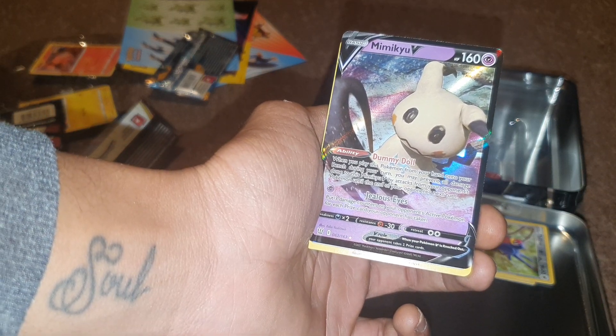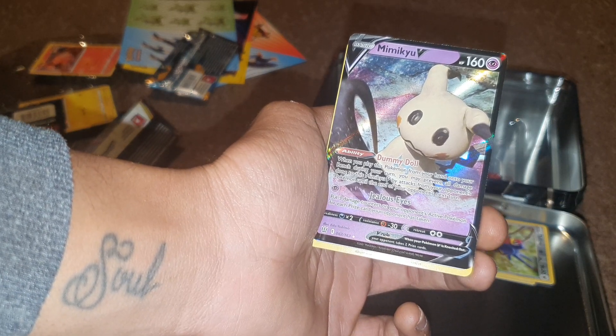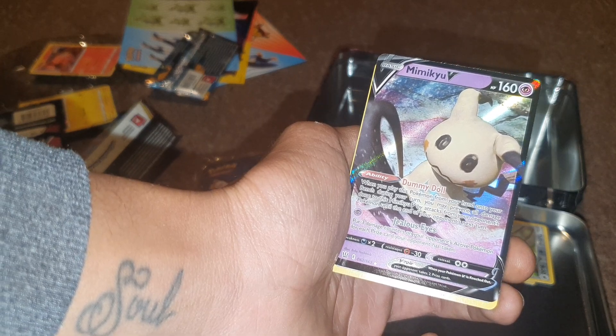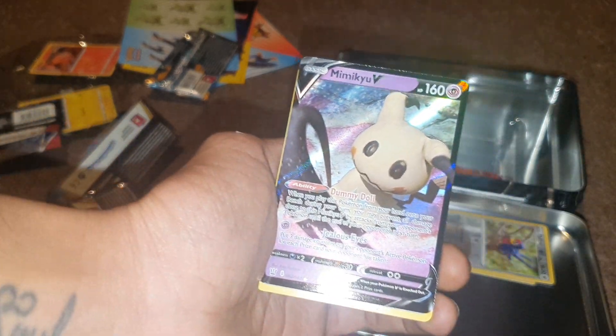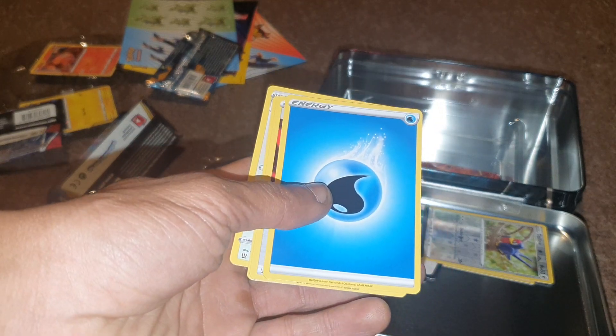Mimikyu V has the ability Dummy Roll: when you play this Pokémon from your hand onto your bench during your turn, you may prevent all damage done to this Mimikyu V by attacks from your opponent's Pokémon until the end of your opponent's next turn. It has a move of Jealousy, 160 health points, and is of course a Psychic-type. I'm very happy with that.